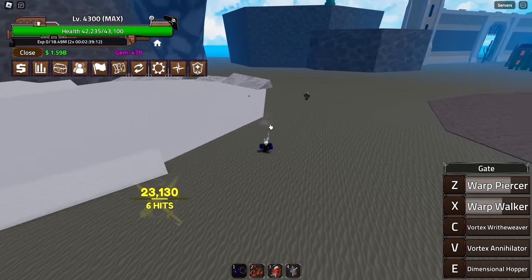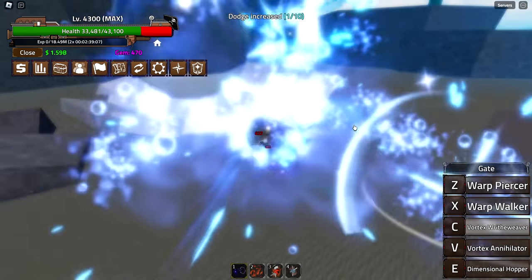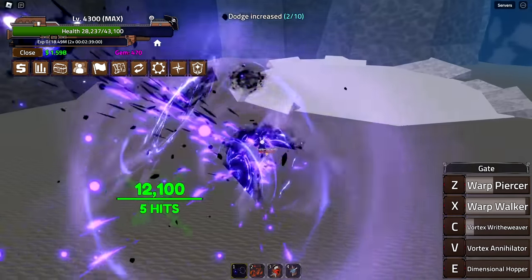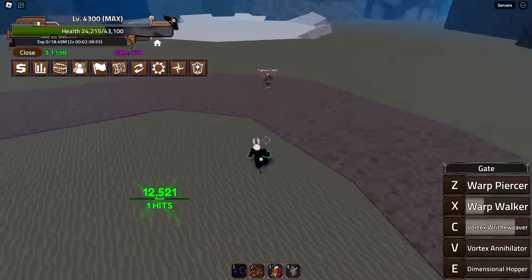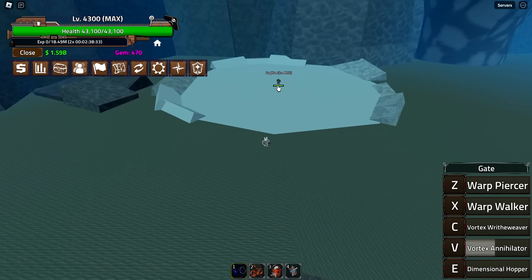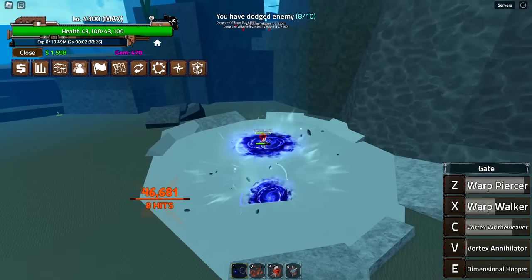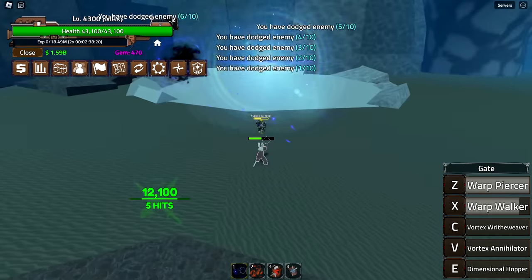Next is Warp Walker — that is cool, I can see this one being very annoying to fight against because it teleports you straight to the enemy. That's nice. Then ability C — hold, nothing; let go — it dragged the enemy towards me. That's actually really good — I like this fruit, it's very teleport-y.